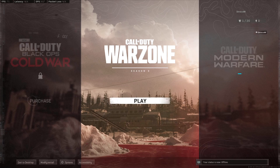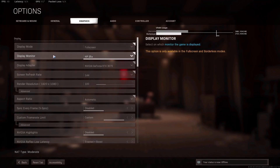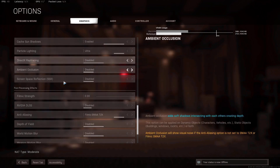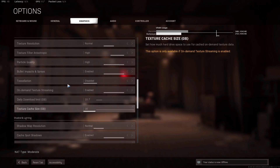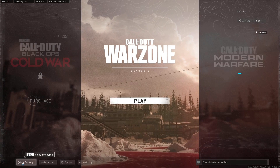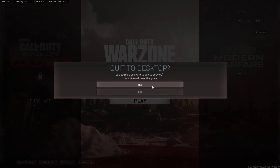Alright, so first thing I did: I went to Options, went to my Graphics tab, scrolled down, and hit Restart Shaders Installation. Let it run its course — took about a minute or two. Once it says finished, quit to desktop and close the game. Close it, don't do anything else.